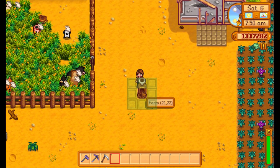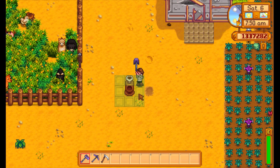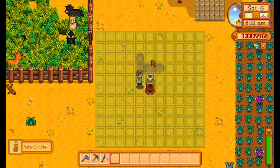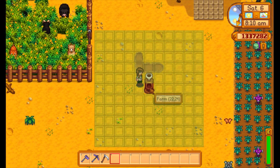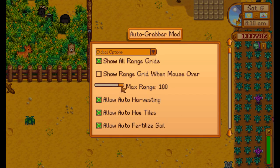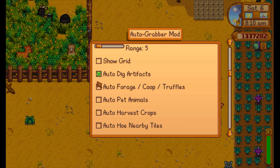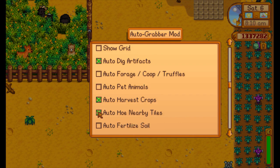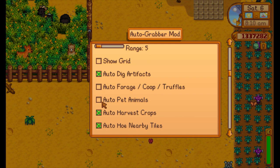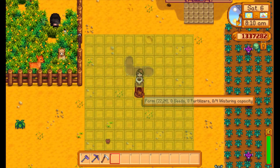Now that's better. When we press Z for global options it has a larger range. Going into the farm settings, we can set it to auto dig, harvest crops, till tiles, fertilize soil, plant, water, and gain experience from it.